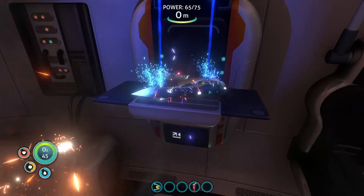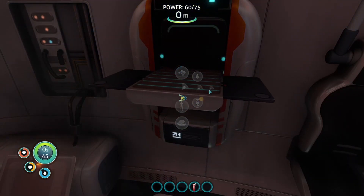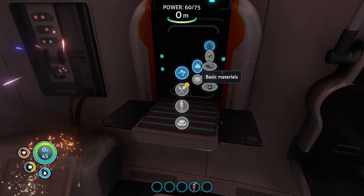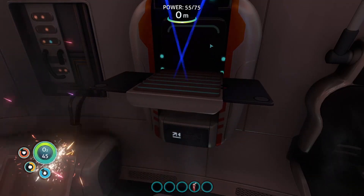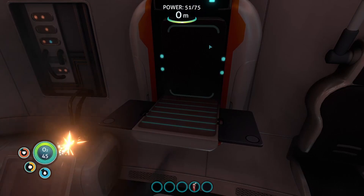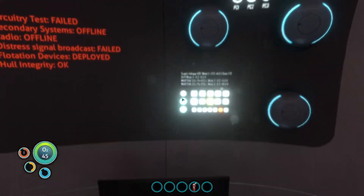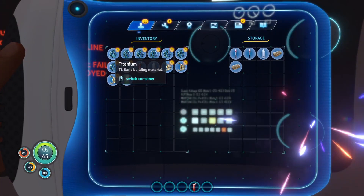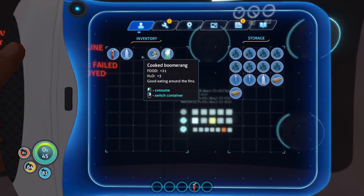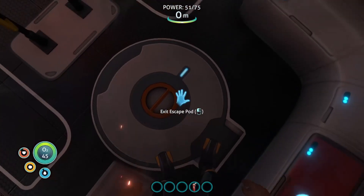Little white crystalline salt deposits on the ground. You can use those to make bleach, and then you can use the bleach to make better water. So that scrap we just turned into titanium — put that in there, get some fish. Food sorted for now.